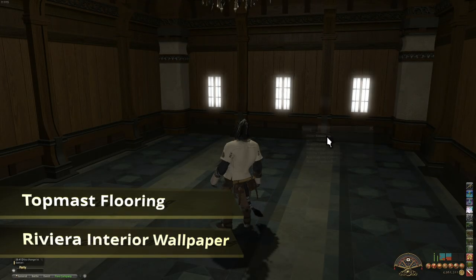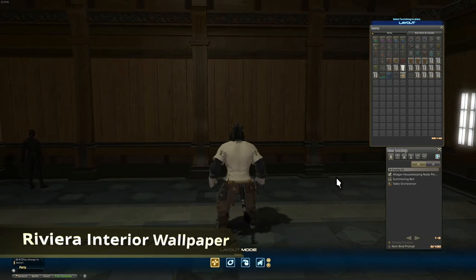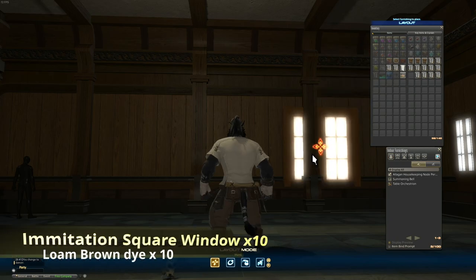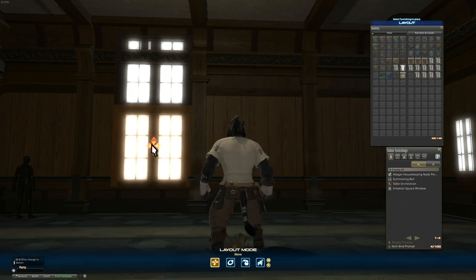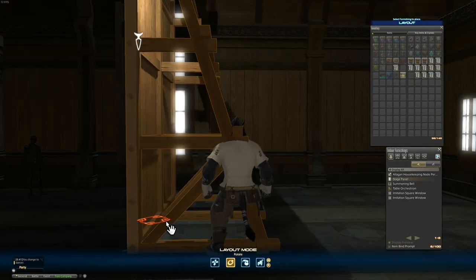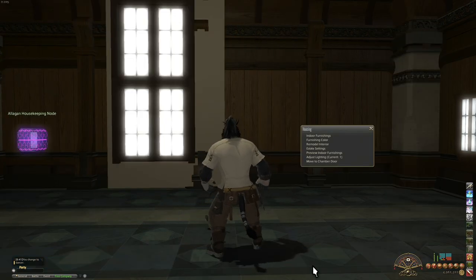Now we can move over to the long wall to start setting up the windows. The way that I like to do this is to set up a column of windows on the wall to see how high I want each row of windows to be. The snap grid feature is really helpful for this because it makes the alignment of the other windows a lot easier later on. Then using the wall item glitches, we can float these two windows in front of the middle pillar, and as soon as we exit layout mode, they should snap to the wall behind it. This will allow us to center the entire arrangement of windows on the wall.